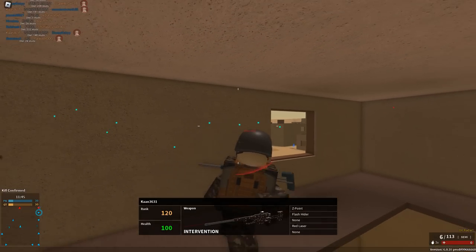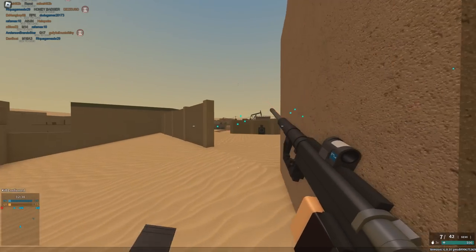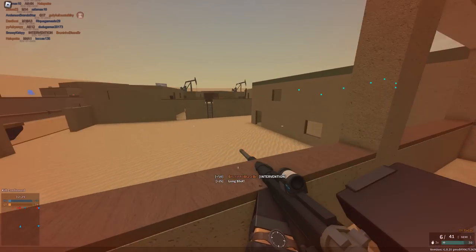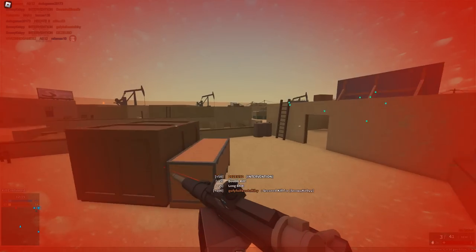Our first setup is the Intervention by Con 3631, with the Z-point, flash hider, and red laser. I'm not too sure about this setup to begin with — usually you don't put a Z-point on a sniper, and the flash hider isn't common either. We're gonna see if it works; it is the Intervention, so it should be pretty good.